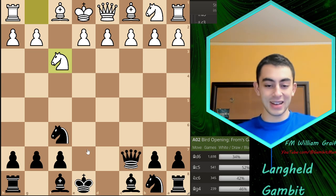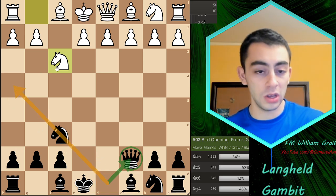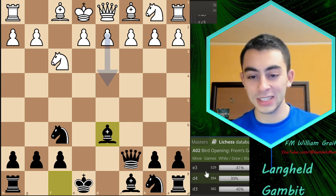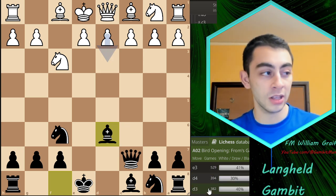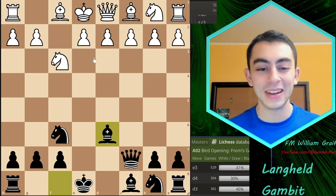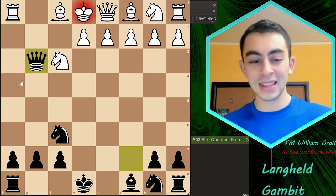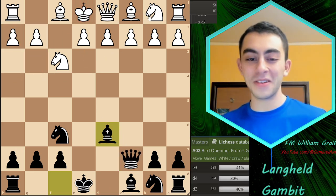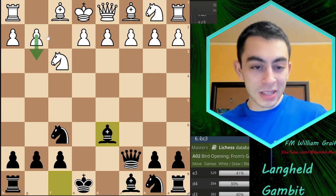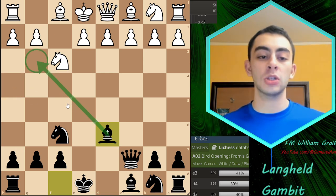Overwhelmingly White plays Nf3, which is also the best move. What was the point of giving another pawn? We put our queen on c7, which is quite helpful — we're not approaching from h4 where the knight is guarding, but instead with the sneaky move Bishop to d6, already threatening checkmate. The three most common moves, e3, d4, and d3, don't blunder checkmate. However, scrolling down, g3 and Nc3 all blunder checkmate in one.